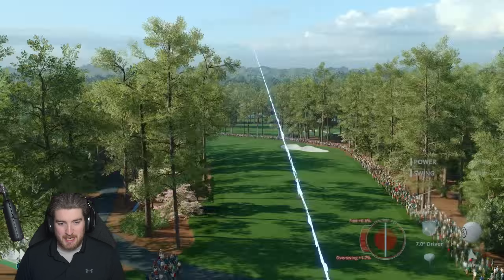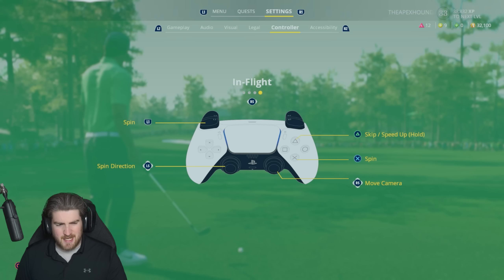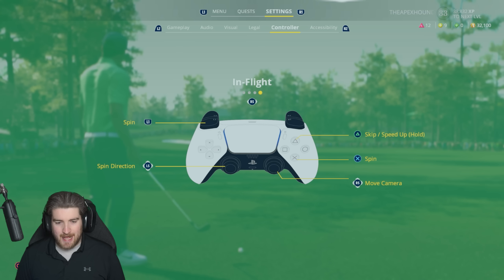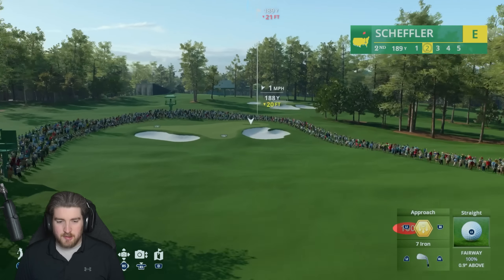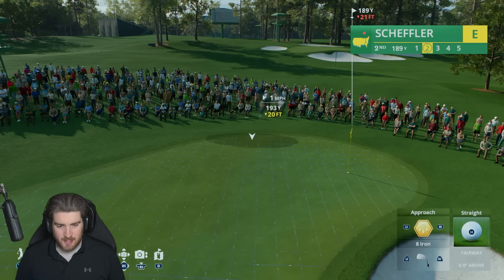What do I do — how do I do the spin? Obviously I've got to do it in mid-air, right? I think it's L1 and then X, but I don't know how to get the direction. Spin direction is the same as the camera — that's kind of weird. Spin L1 X. I'm guessing it can be either one or the other? It's confusing to me honestly. But let's try to get an eagle here from Scotty the man.